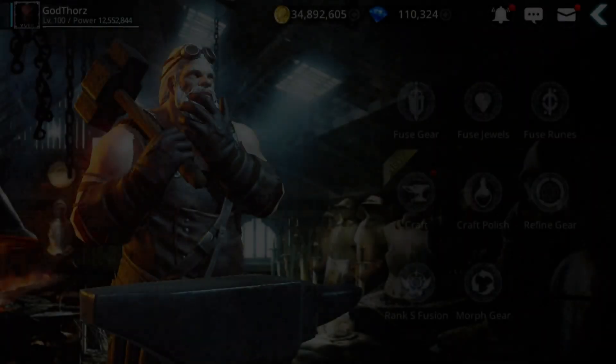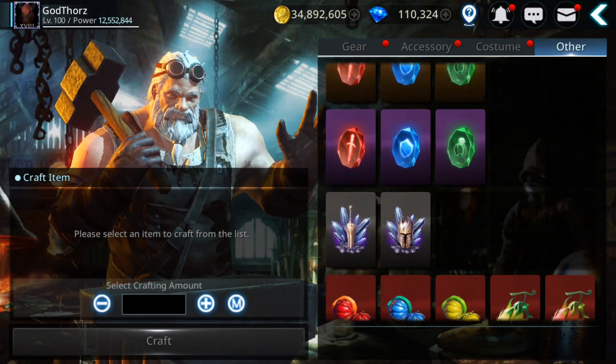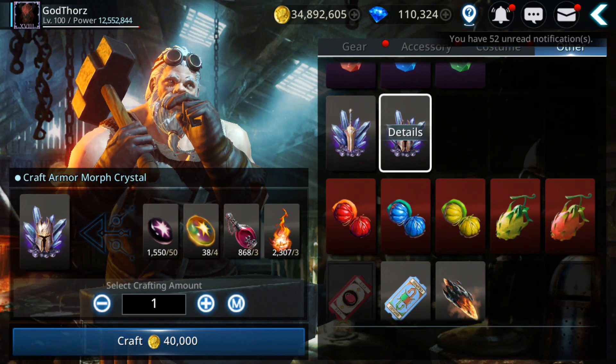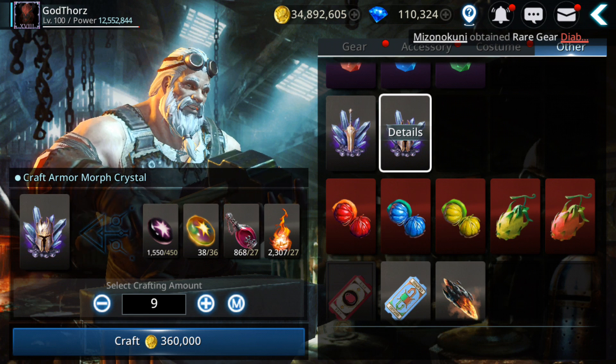Let's see how many materials we can craft. You go to crafting, then others, and here you have the crystals for armor and weapon. These materials you need to morph the gear — I need one more.